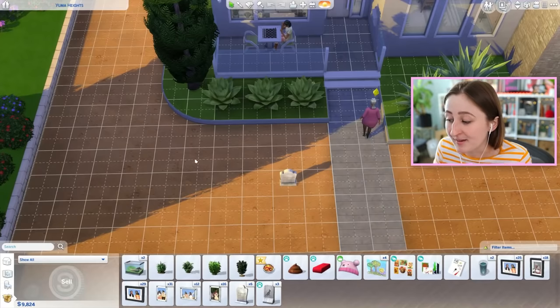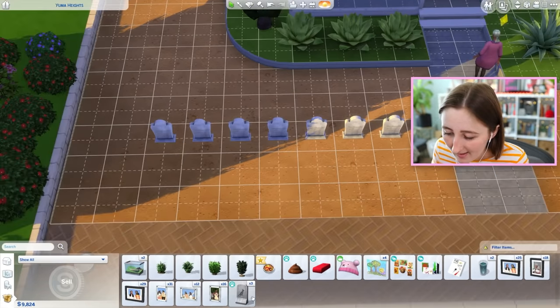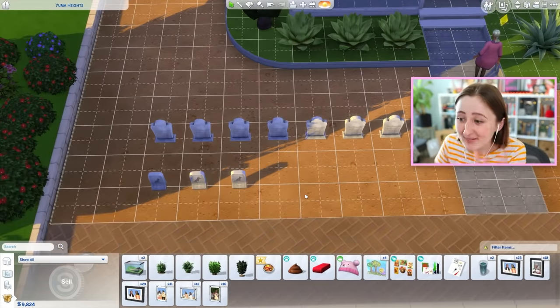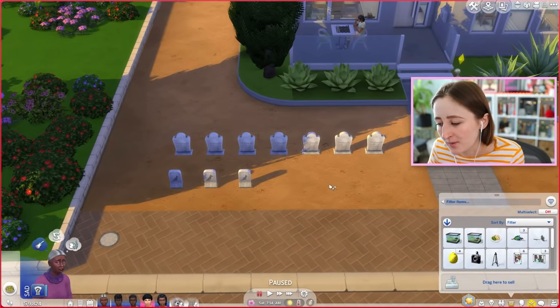I got this one right here, and my sim that used to be holding them just died, so I have another bunch of them. Look at this - I got three pet grave zones. It really does sound bad, but I'm four generations in, it's bound to happen. So I kind of want to find somewhere to put these.